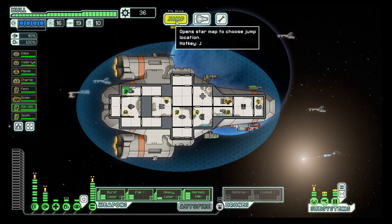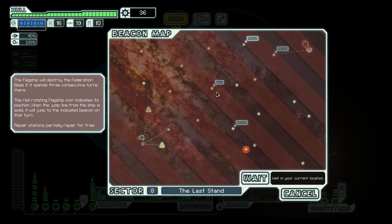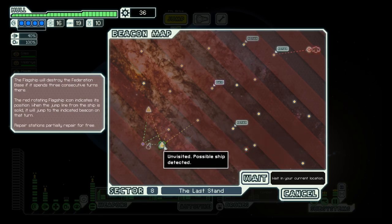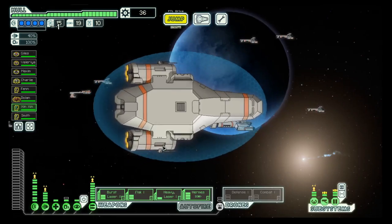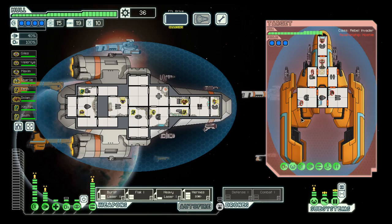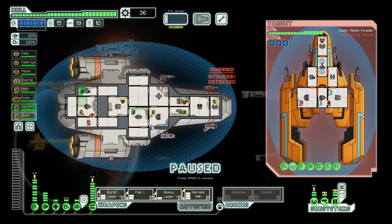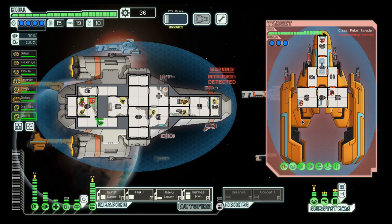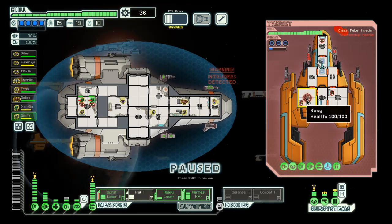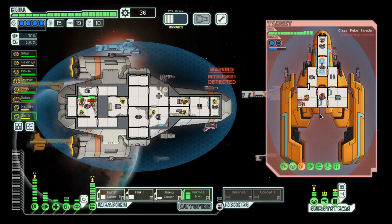I think the best option would probably be another flak one, but let's see. The base is here. We have a repair station here, so this does connect, so we can risk it to take a bit of damage as we have a repair station on the way.